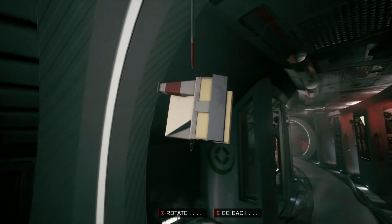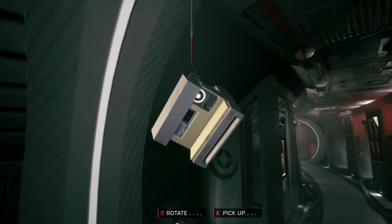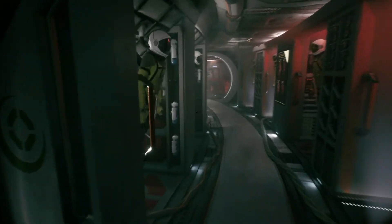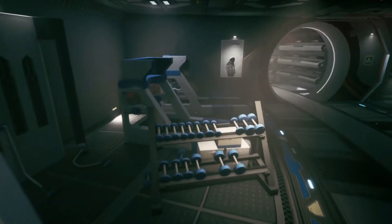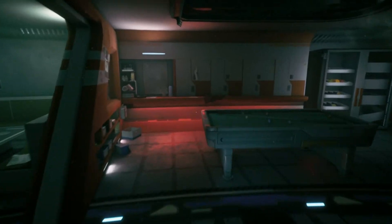There's supposed to be someone in there. Let me interact — what is this? It's a camera. Can I take it? Can I open my inventory? No. Should I just walk around and interact with stuff? This is a treadmill, for exercising I guess, but other than that I don't know what to do.